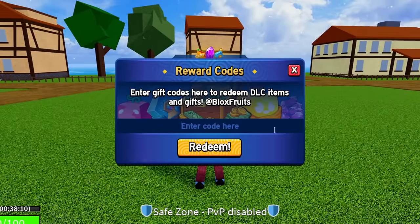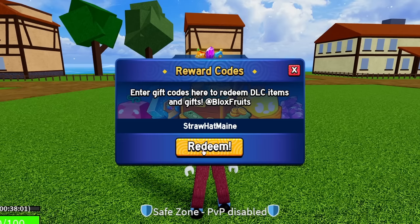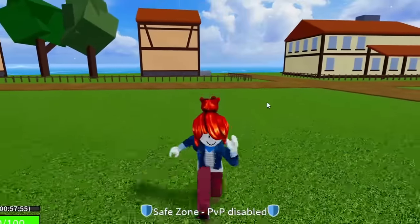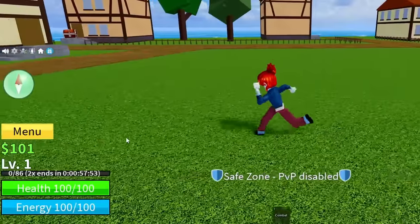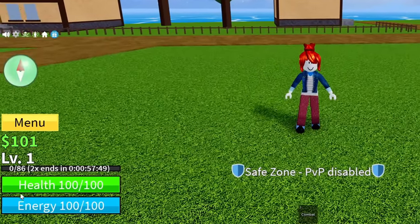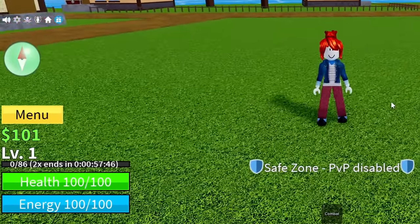The code after that is STRAWHATMAINE — S-T-R-A-W-H-A-T-M-A-I-N-E, Straw Hat Main. A simple One Piece reference. Go ahead and redeem that code. Success. That code is also going to give you guys 20 minutes of double XP. By entering those free double XP codes, I've now got a total of one hour of double XP on the account.